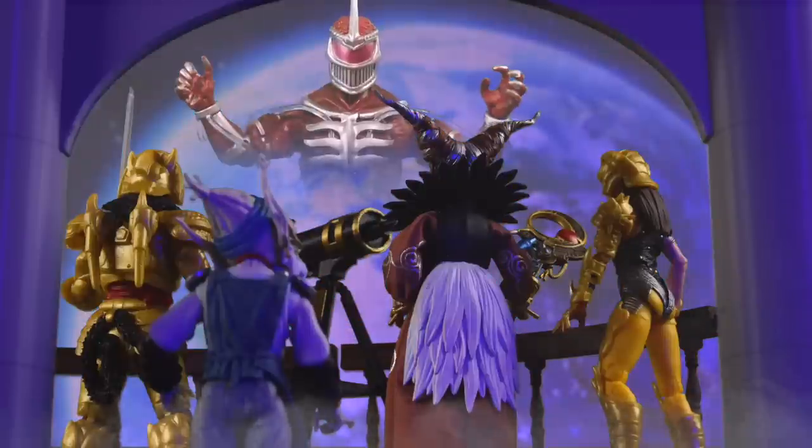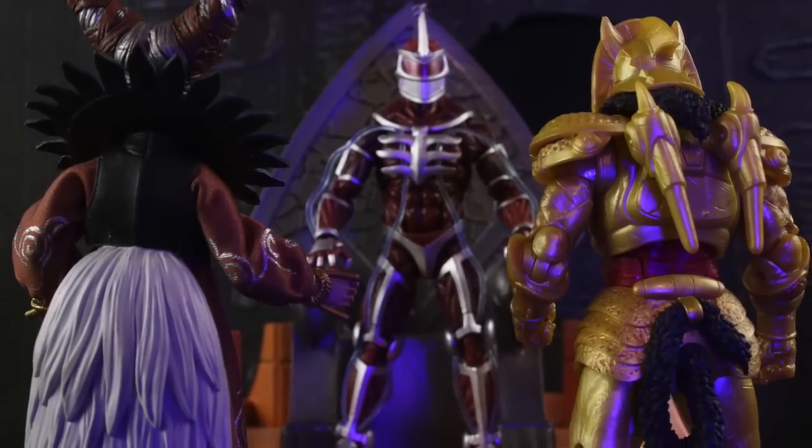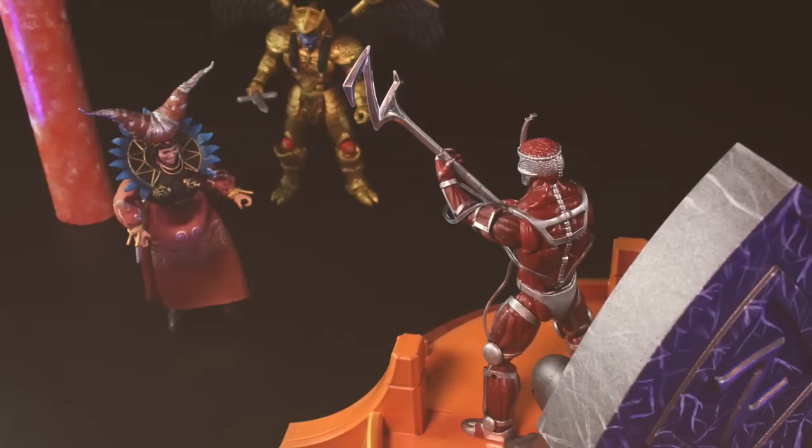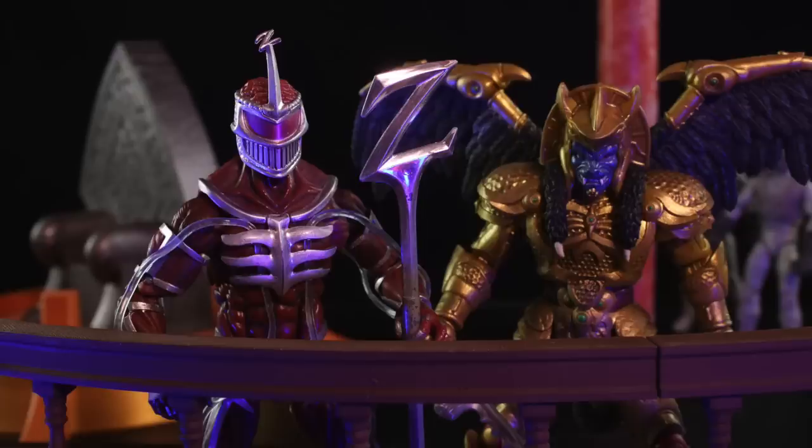Let's do a little recap of The Mutiny. It's just another day at Rita's palace until Lord Zedd shows up, and he yells at Rita because she was unable to defeat the Power Rangers. Lord Zedd decides to banish Rita, and he shrinks her down and puts her back in the space dumpster. Zedd sees that Zordon is still around.